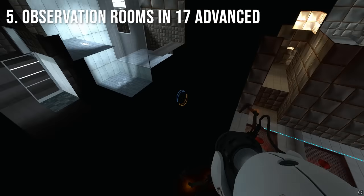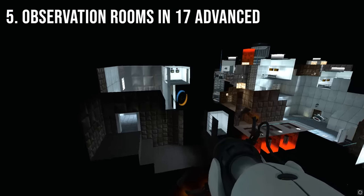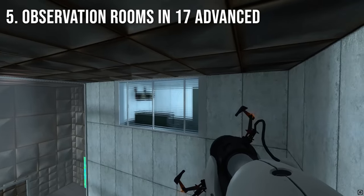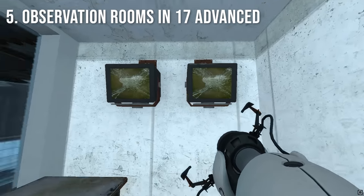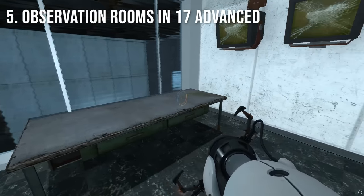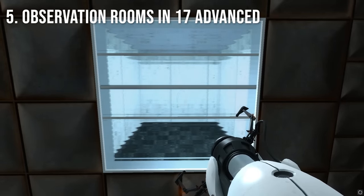You probably already know that the advanced portion of Chamber 17 is still present in the regular version. But did you know that the observation rooms in this area are a remnant of beta observation rooms that contain Half-Life 2 assets, as well as some observation rooms that are totally empty?